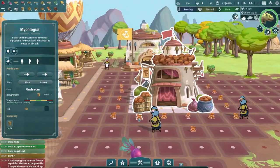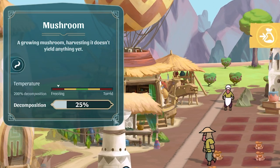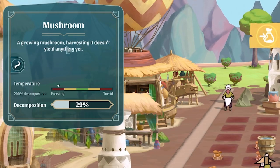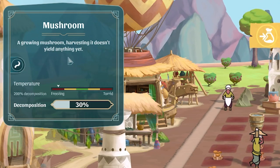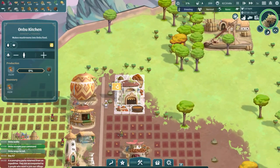The trouble is it's really not the temperature to be growing - I don't even know if we can grow mushrooms. It's freezing, so they're decomposing. The growing mushroom - harvesting it doesn't yield anything yet and it's just dying. I'm not even sure we can do that, so I don't think we can feed Onbu again.